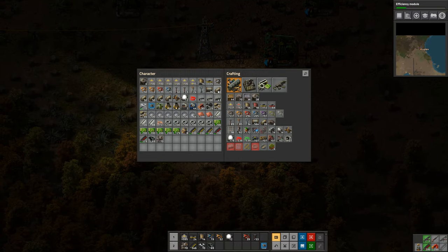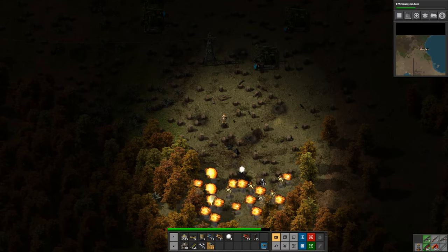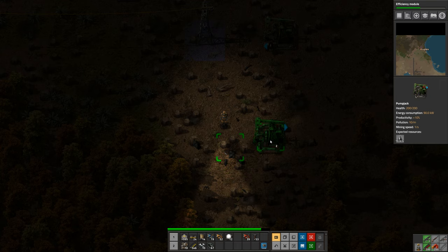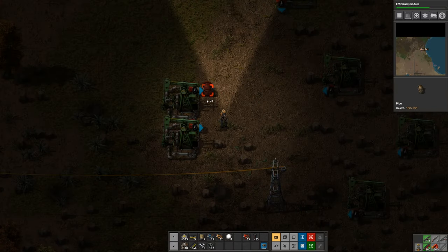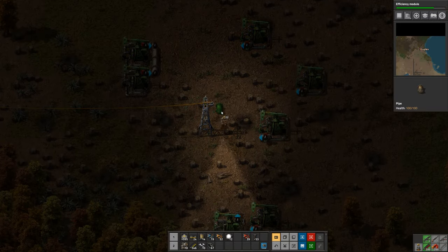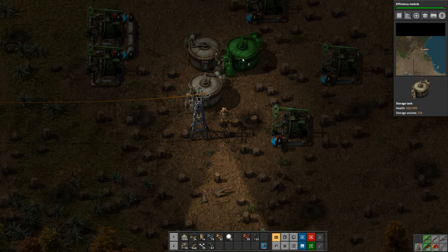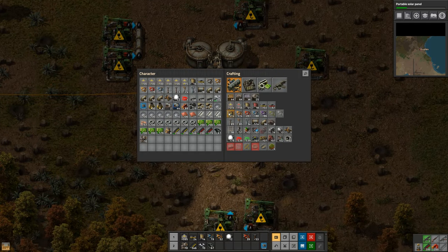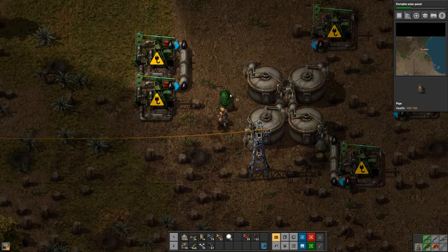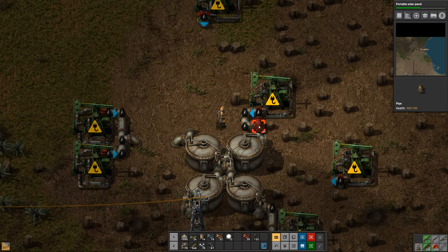I'm going to set these up and point them all towards a central point, collecting into fluid tanks. I'll have that one go out, this one go up. I'm going to take some pipe - I should have brought more. I'll put four storage tanks. I'm going to go from the pump jacks into the tanks and then from the tanks down to our base. I'll start hand crafting more straight sections of pipe and just get these all connected to my tanks.